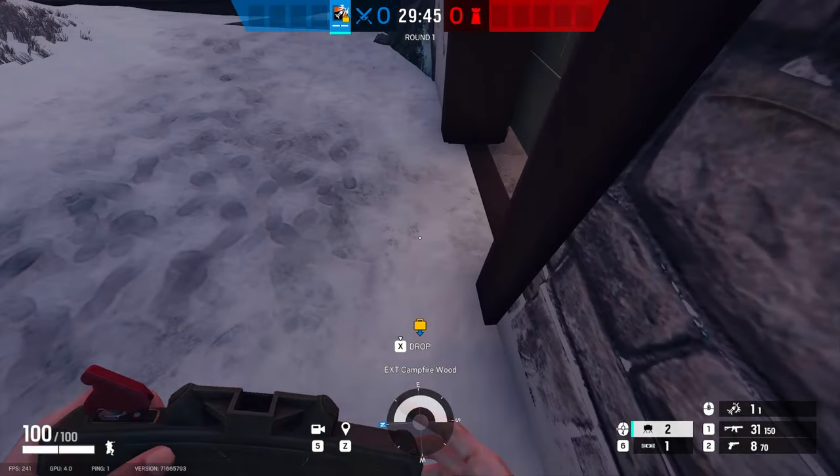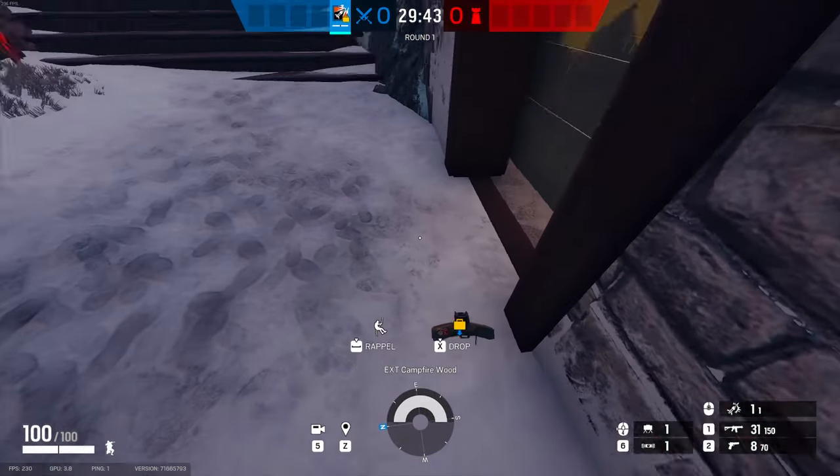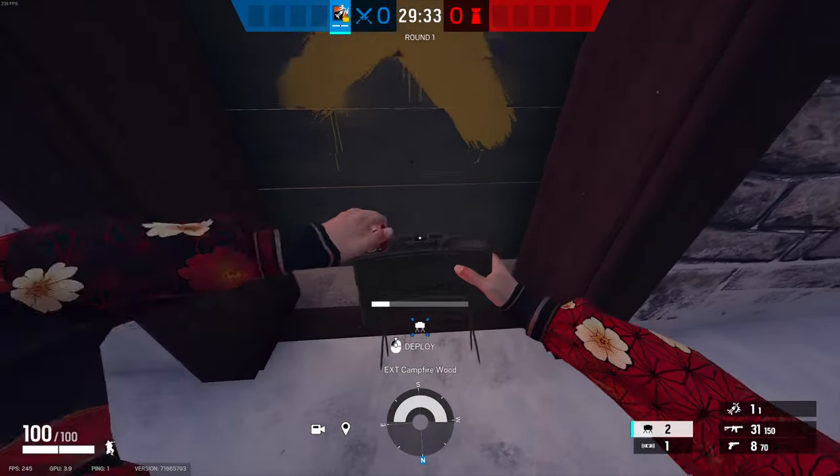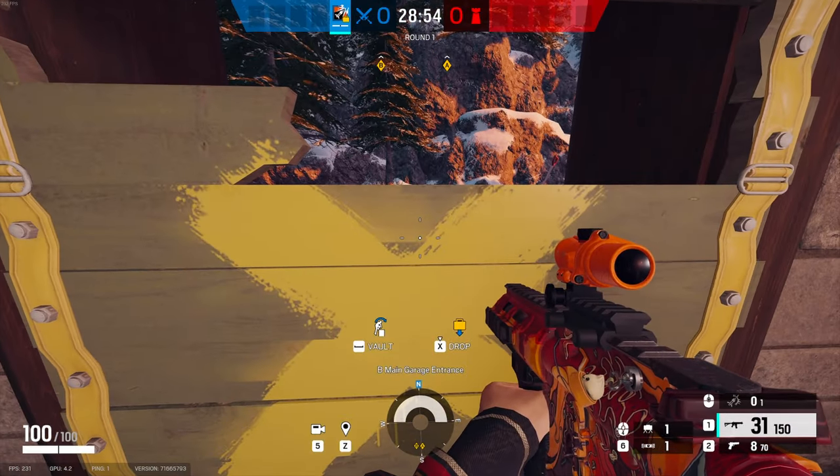Now when people are usually placing their claymores by a doorway, they usually place it like this, which is not a good idea. So what I recommend is you place your claymores in front of the doors like this, so that they get hit by it when they walk out of the door.